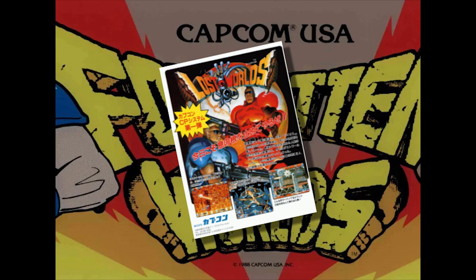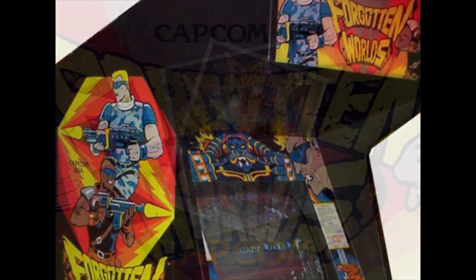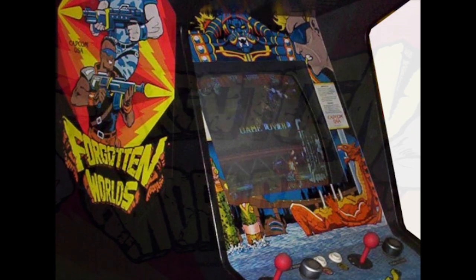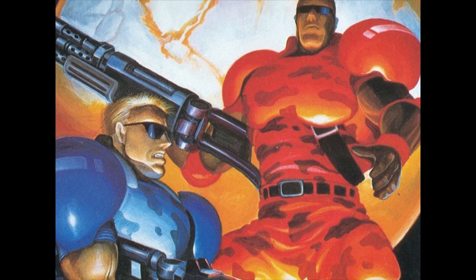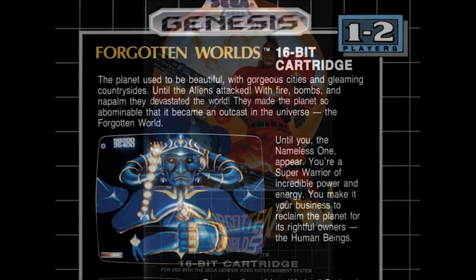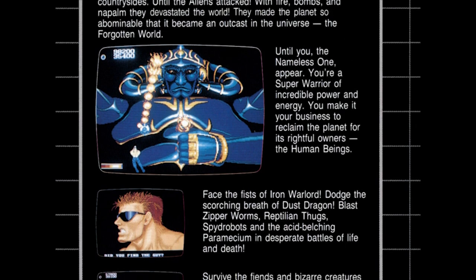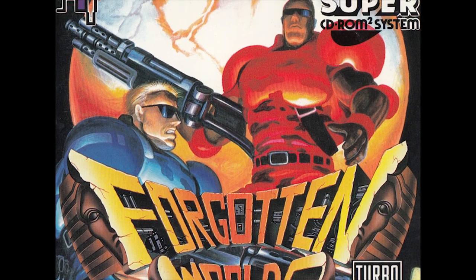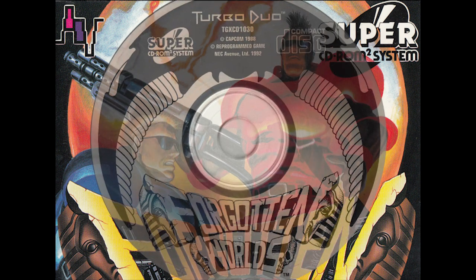Forgotten Worlds was originally an arcade shooter released by Capcom. It is notable for having a unique analog roll switch that could be used to spin your character and satellite around. It was ported to various platforms here and there, including the Mega Drive slash Genesis. It also made it onto the TurboGrafx Super CD via NEC Avenue in 1992 and it's a pretty faithful arcade conversion.